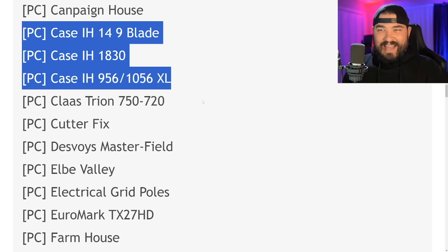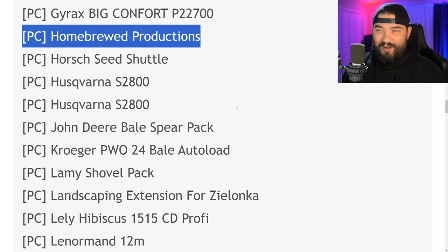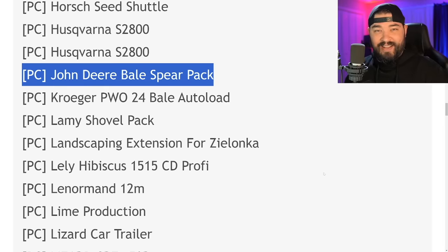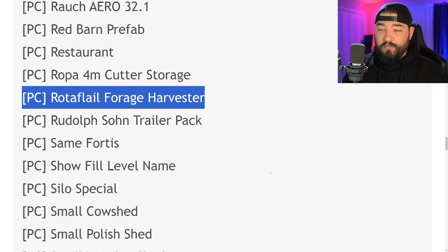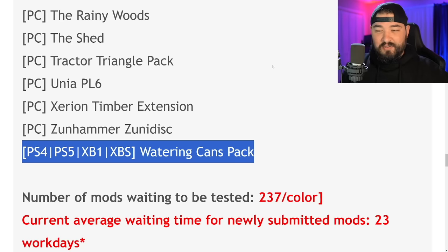Some notable mods on the list today: the American Ranch Gate Entrance is definitely catching my eye, as well as three Case IH mods — the 149 blade, the 1830, and the 956. We've also got FOV control, Homebrew Productions' Clutch mod, Corset Up Modding's horse seed shuttle, John Deere barrel spear pack, an update to the Maverick X3, the Road Rage, a couple of Massey mods like the 11, 30, 4700, 5700, and 23, the Road to Flail Forge harvester, the Silo Special, and in console testing we have the Watering Cans Pack.